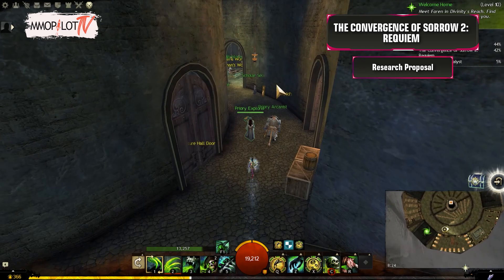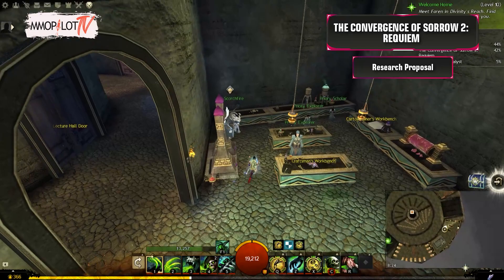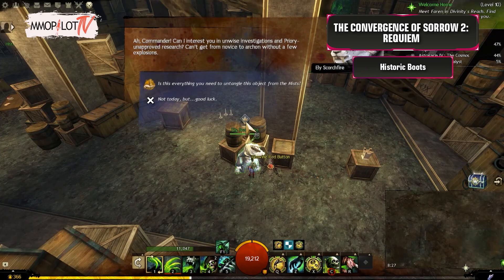Research Proposal: Travel to the Dermond Priory in Lorner's Pass, walk to the Hero Point, and then enter the Dermond Priory instance. Talk to Ely Scorchfire inside.